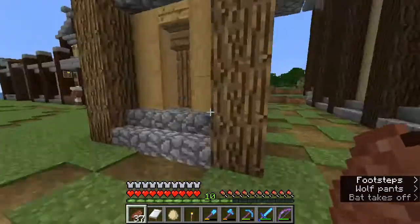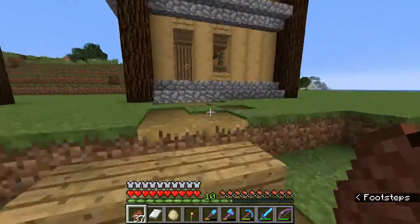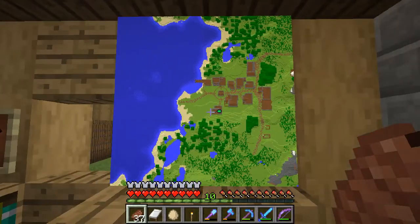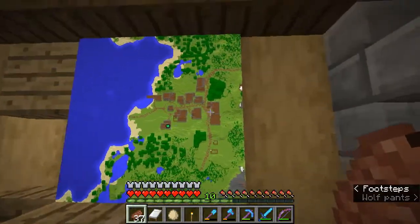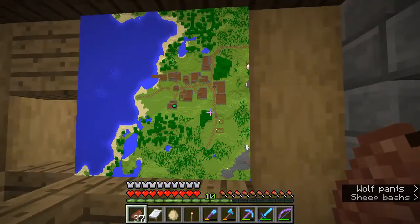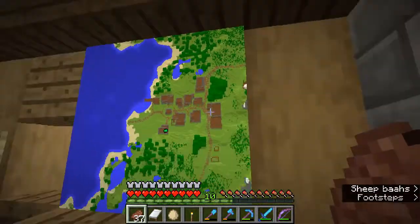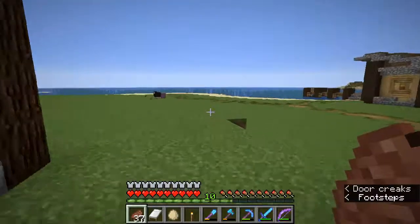I wanted to show you guys this — I've updated the map in our wizard shop and that is starting to look very nice, quite like a village, which is the goal ultimately. You can see where my cows and my sheep have moved to — I relocated them.